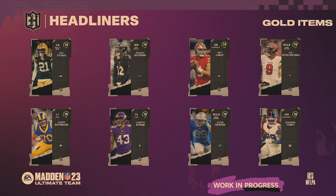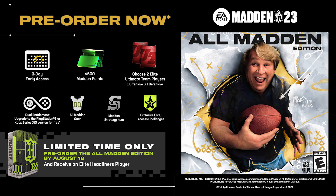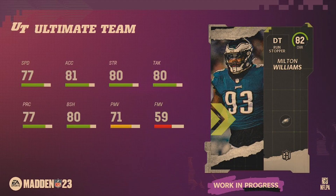Moving on to the 82 overall elite headliners players — if you pre-ordered before July 22nd you got the All Madden player, but if you passed that deadline there's a new exclusive offer. If you pre-order before August 18th, you get an 82 overall fantasy pack where you choose one of six 82 overall elite headliners players. If you pre-ordered before July 22nd, you also get this pack.